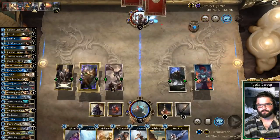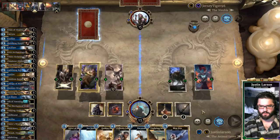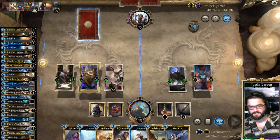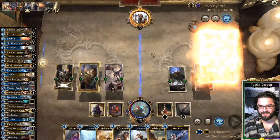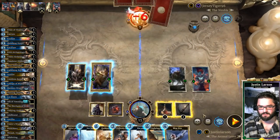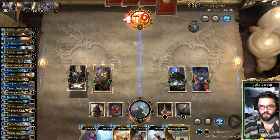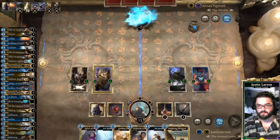Go for 11. If he Javelins this, we can still win with Warcry. Xander is watching the Avengers trailer — we went and saw Justice League last night; it was not awesome. There we go — we beat Dragon Ramp Spellsword. We'll be right back for another one.